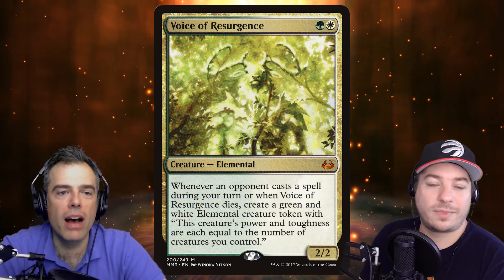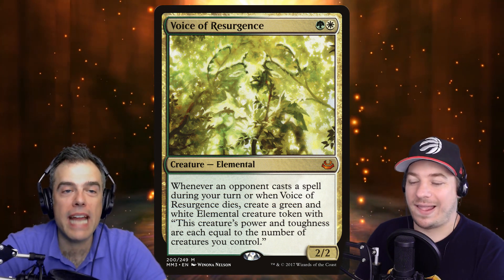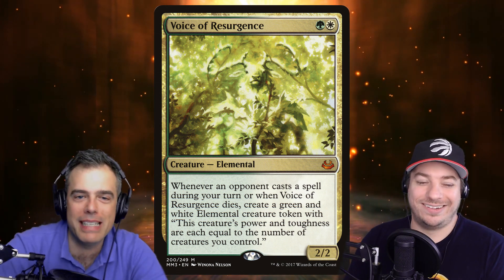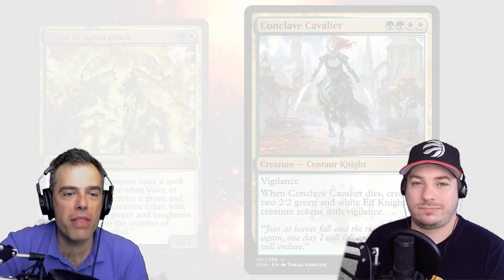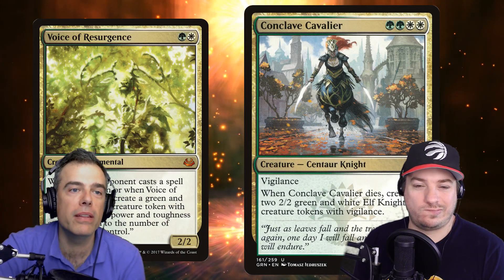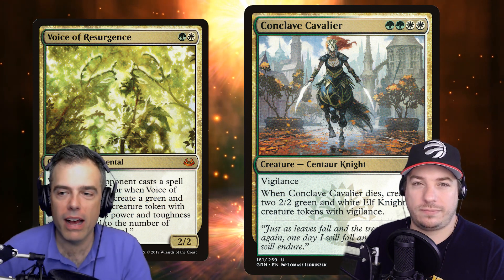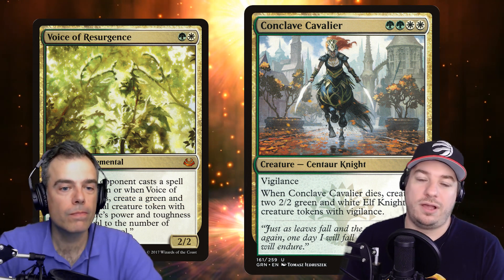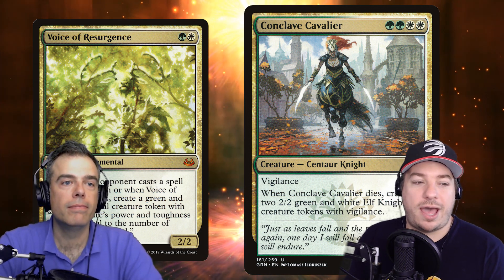There are also some creatures with death triggers that make tokens, like Voice of Resurgence — the only good card from Dragon's Maze, as some would say. We're getting multicolored tokens that do get pumped by Rienne. Conclave Cavalier's death trigger gives us two multicolored tokens to play around with. These are great as sack fodder — they can be sacrificed to Thromok and Brion — and they make even more sack fodder for us.